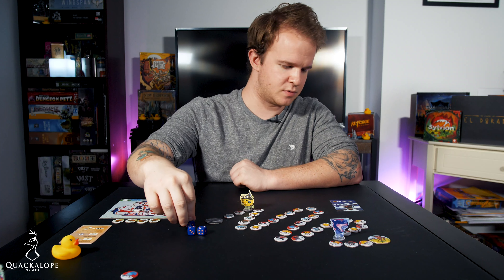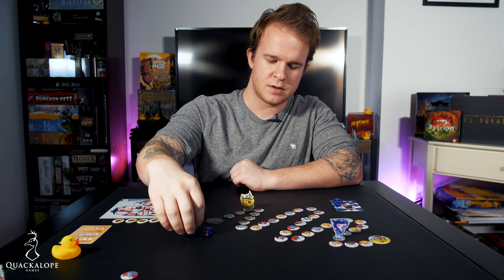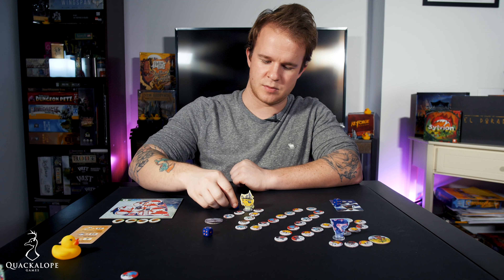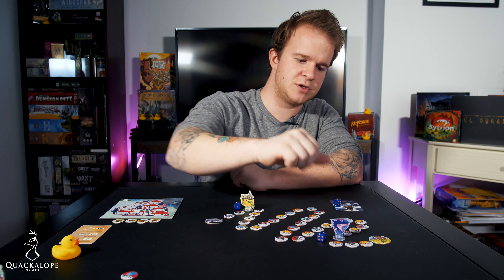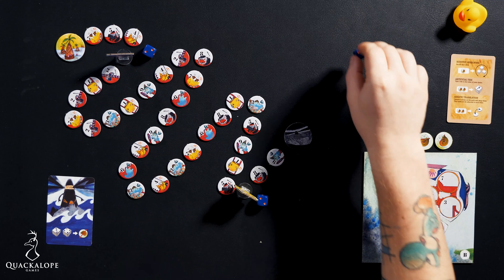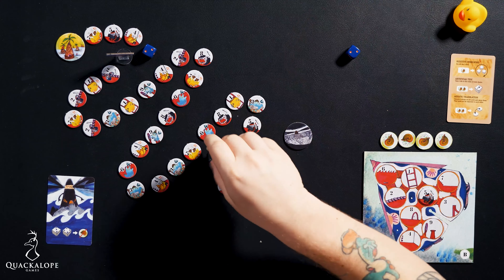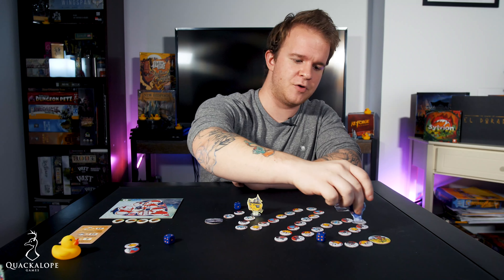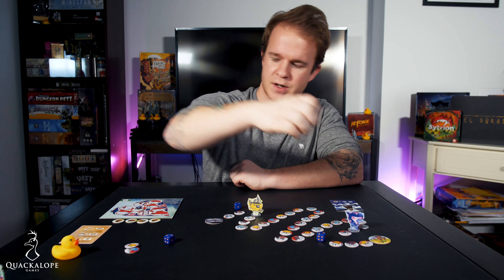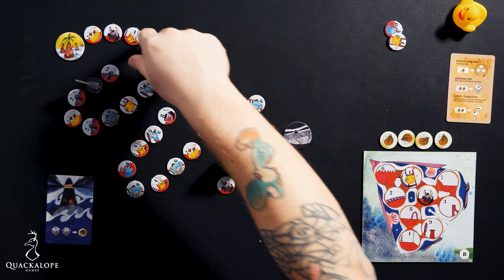Rolling again — two, two, and two. Two going to the Dark House, two to the Phantom, two to me. Resolving: I don't lose any Lucky Charms. The Phantom moves two down — removing one token. I move two down, collecting one crew token. The one is able to go on my player board because I have the five there.